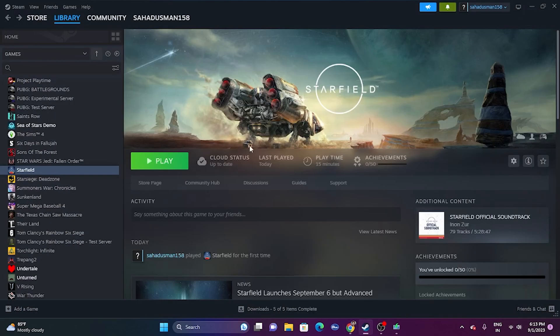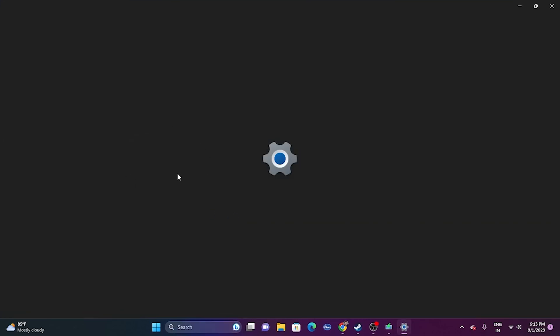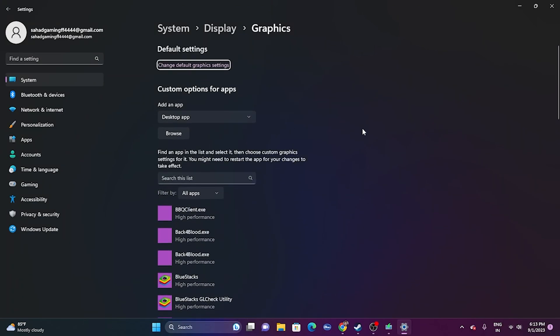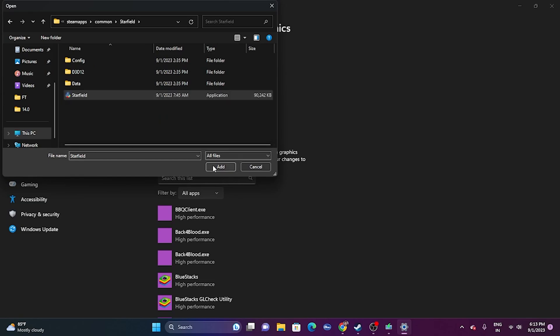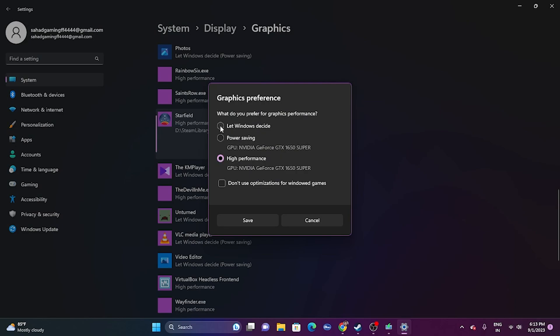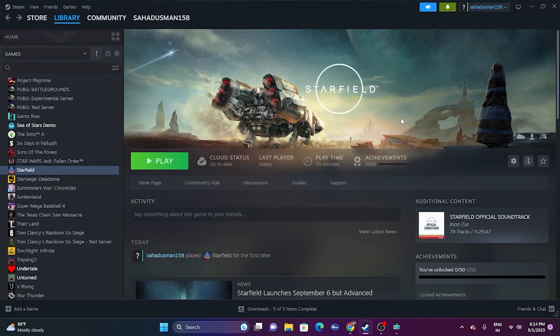The next fix is to run the game on a dedicated graphics card. Go to the search bar and open 'Graphics Settings.' Click Browse, then navigate to: This PC → Local Disk → Steam → steamapps → common → Starfield, and add the executable. Once added, click on the game's options — by default it says 'Let Windows decide' — change this to 'High Performance,' then click Save. Close the settings and try launching the game. This should completely fix the issue.